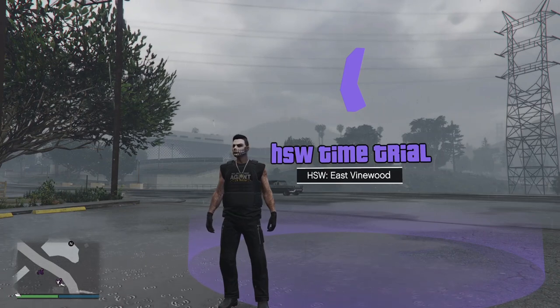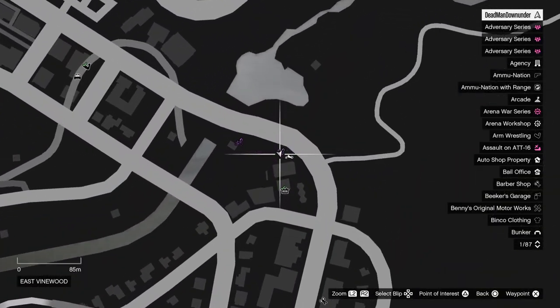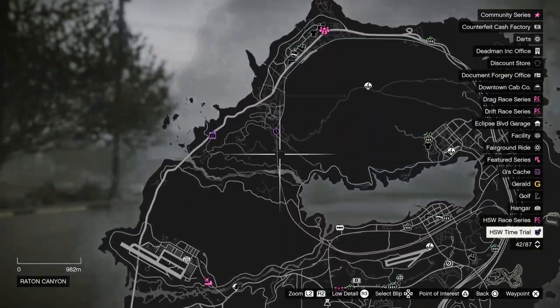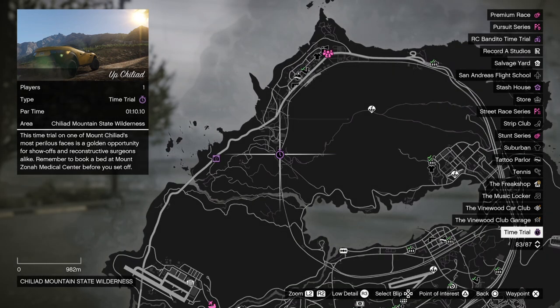In this video, I'm going to show you how to complete both the HSW time trial located here at East Vinewood, and I'm going to attempt to show you how to complete the regular time trial up Chillihead. Because I had a hell of a time doing this one last time, I don't really feel like I'm going to be able to do it. I may just link the video where I did this last time in the description below, and you can go check that video out instead of me trying to attempt it again.